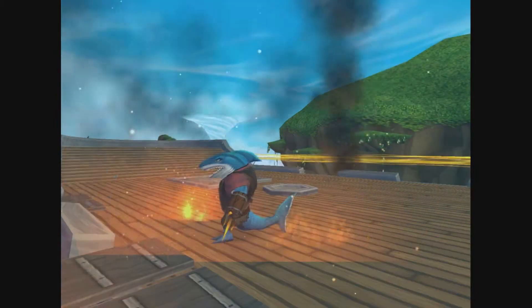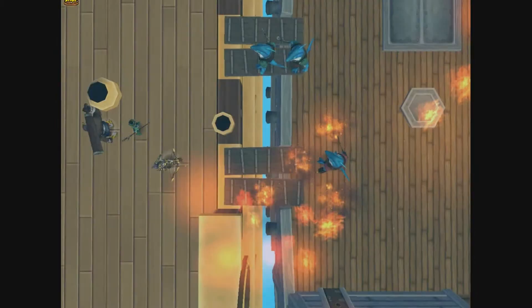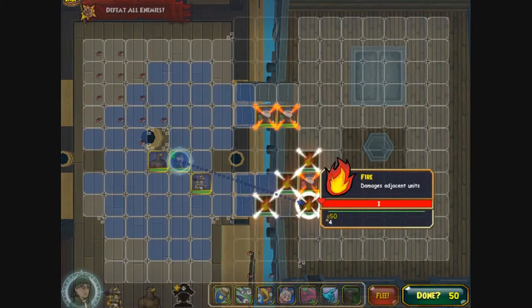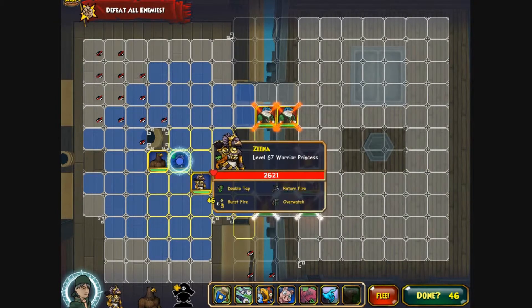Her epics include Return Fire and Double Tap, which are the epics she'll start with when you first get her. She can also learn Quick Draw, Overwatch, and Burst Fire.